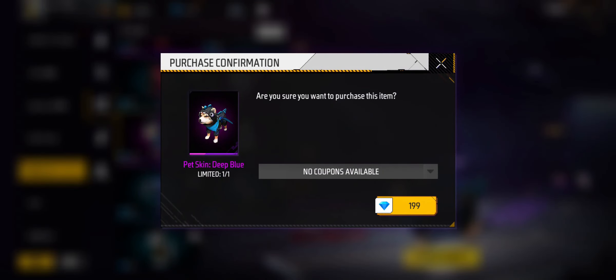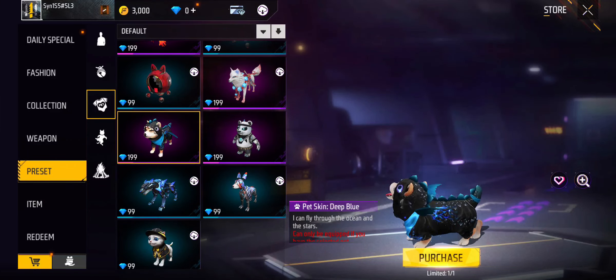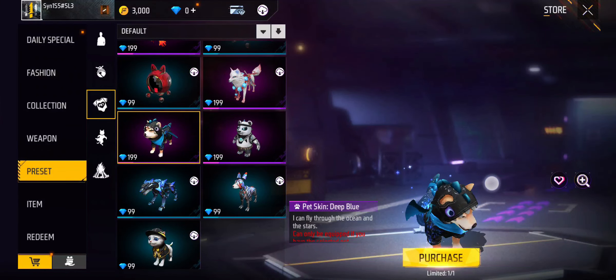You will need diamonds to purchase this pet skin. Also, you can use a coupon to get this pet skin for your Siba. So that's how you get the Siba pet skin on your Free Fire account.